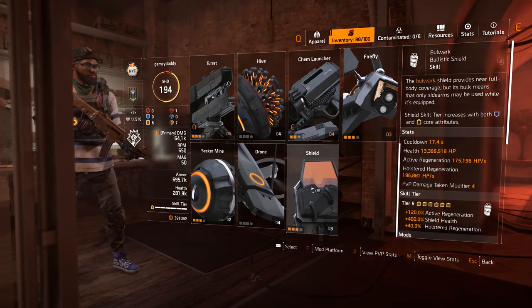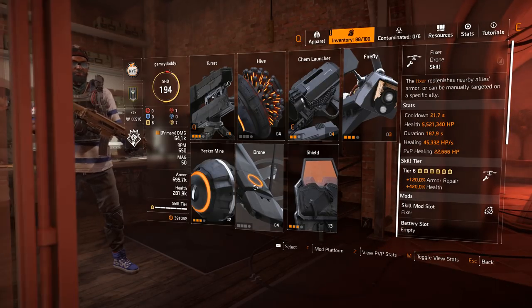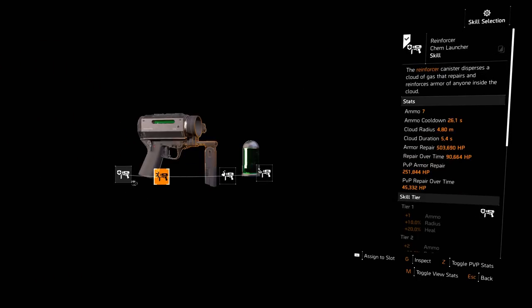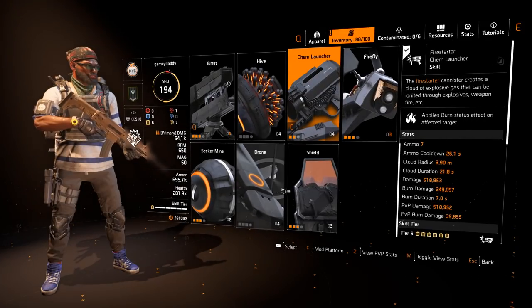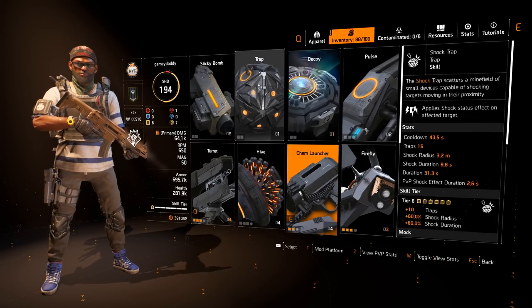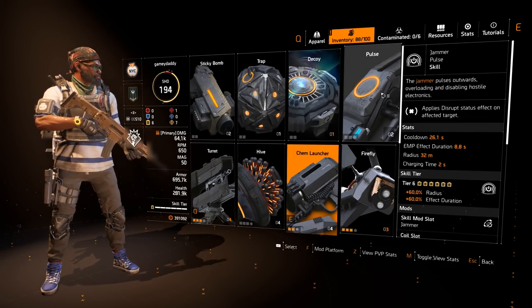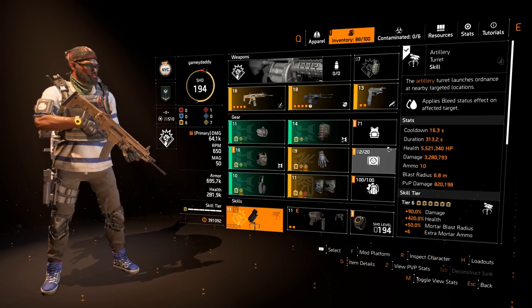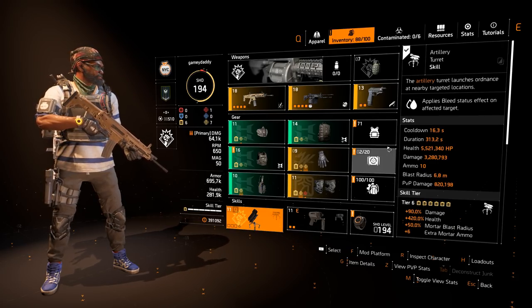A support player is probably playing the shield, a drone or firefly, maybe a chem launcher, the decoy, the shock trap, or even the pulse to provide a team buff to their damage. These are the aspects you can go into when it comes to skills and support roles.